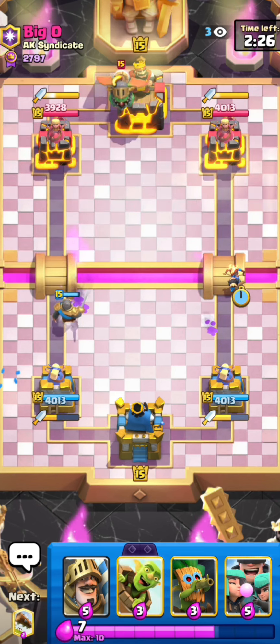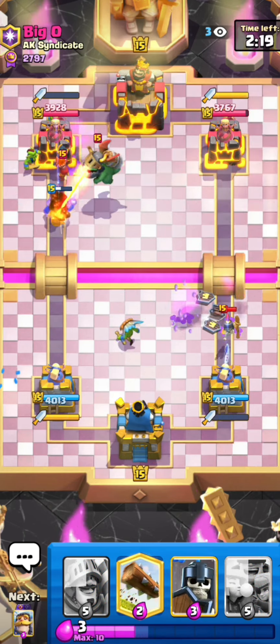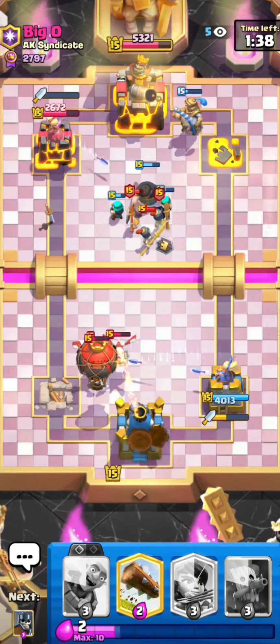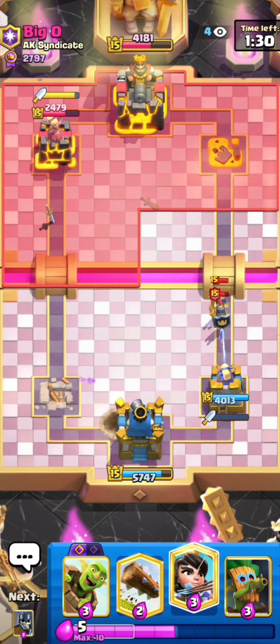Next game against Big O — I know this guy is a lava hound player, so it depends on what variation he's playing. If he has the balloon it's gonna be his matchup, but if he has the triple spell lava hound variation, it's definitely gonna be my matchup. I always have the dart goblin and the princess on defense, and he mostly only has arrows or something to kill one of them but can't kill the second one.